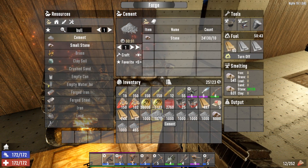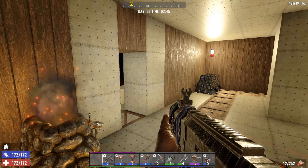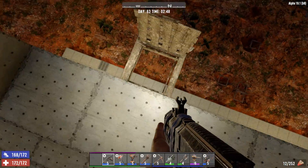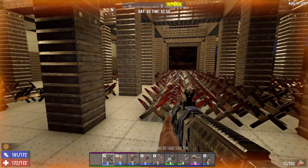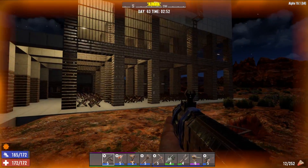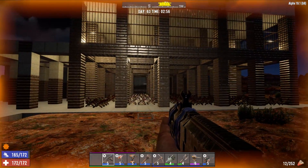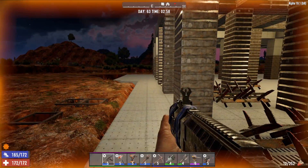Welcome back to another episode of Seven Days to Die Alpha 19. We're on my base day one series, it is day 63, and we're about to take on our ninth horde, which is pretty cool. We're rocking times 64 horde. If you guys haven't seen the base yet, we've actually expanded it quite a bit. We started on day one with a wood base, done all our crafting, storage, everything in the same building, and this is what it's been expanding to.